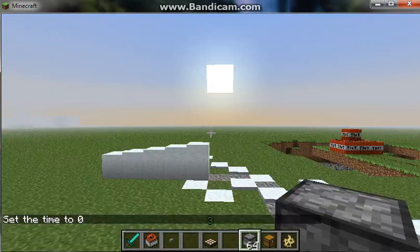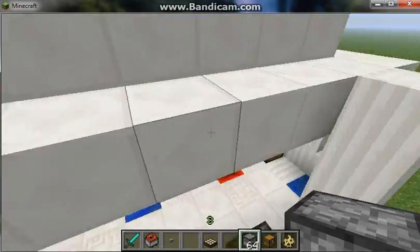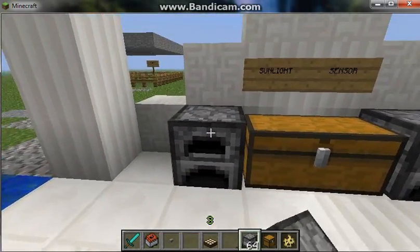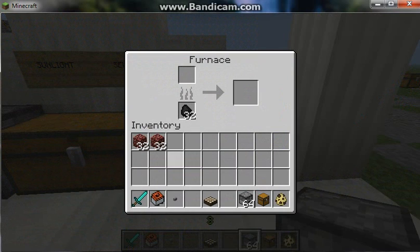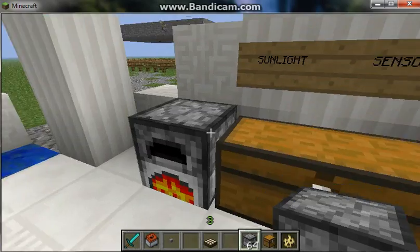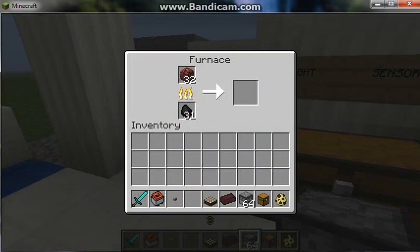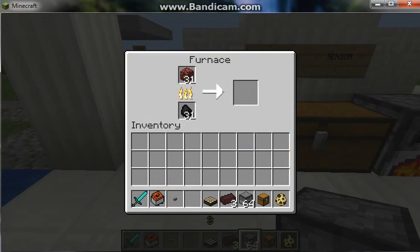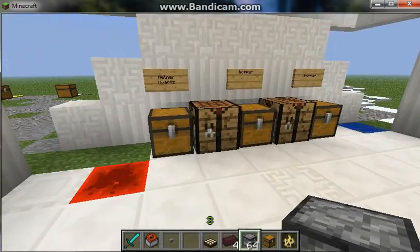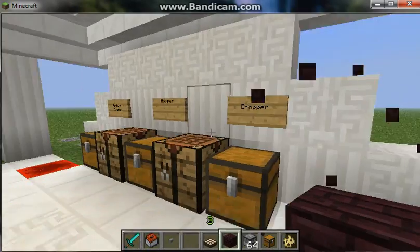I'd like to know what number the command block is because I have no idea. What is really cool is you can now make Nether Brick — the item, not the block. You put Netherrack into the furnace and it cooks it and makes a Nether Brick item, which is like a regular brick shape. When you put four of them in a square, just like regular bricks, it makes a Nether Brick block.